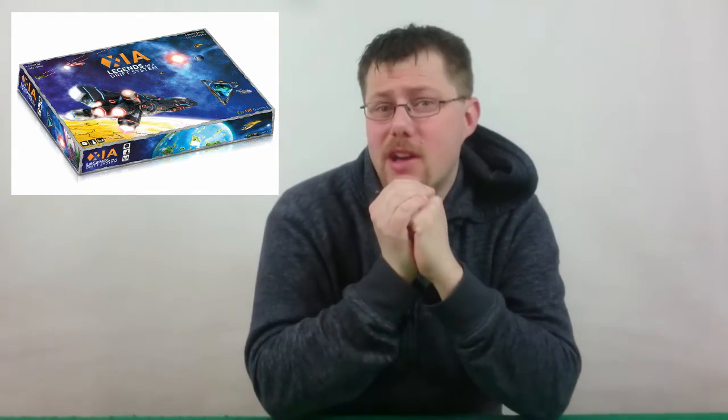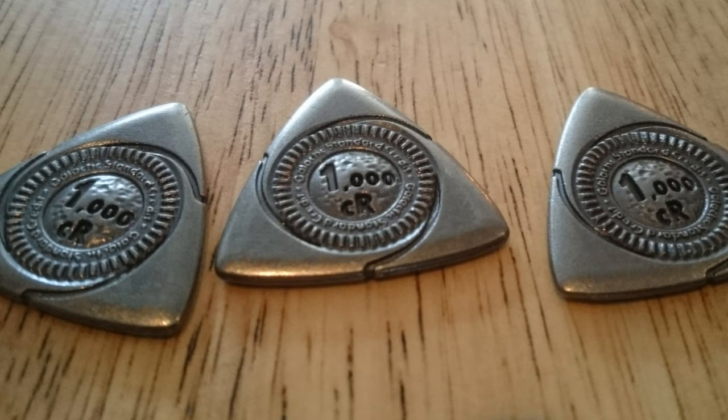Before I finish, let me talk about the best things about Xayah. The second best: all the different goods are really nice translucent cubes of really high quality — the whole game had huge production quality. And then the best thing: these triangular metal coins. They were stunning — nice heavy weight to them, absolutely superb. It really does make me tempted to buy this just to have those coins.